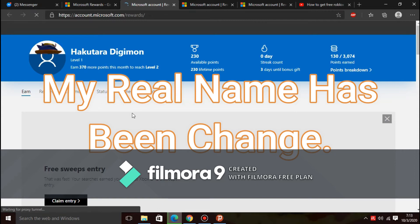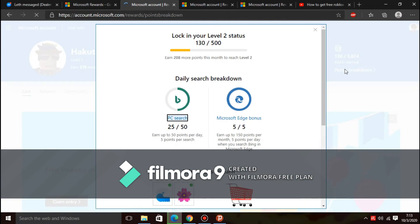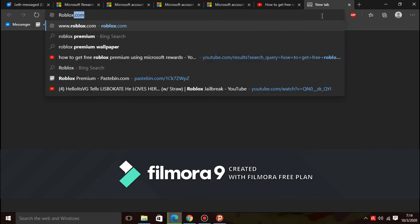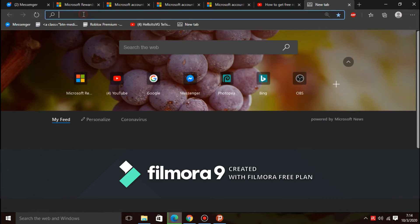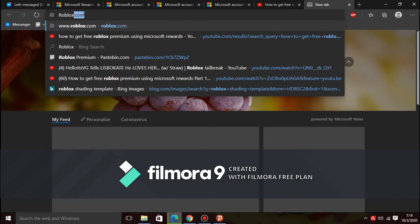So now I changed my name — look at the points breakdown. All you need to do is try to search. For example, I search 'roblox' — not roblox.com, just 'roblox'.